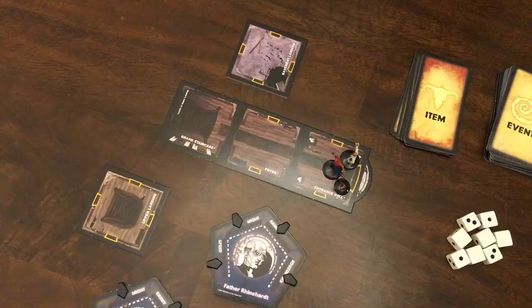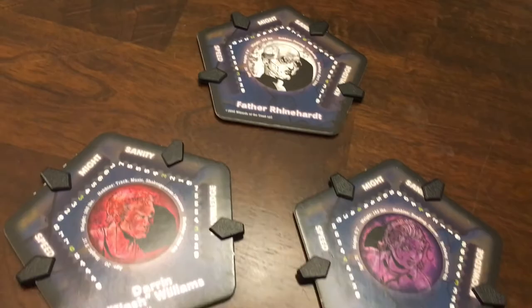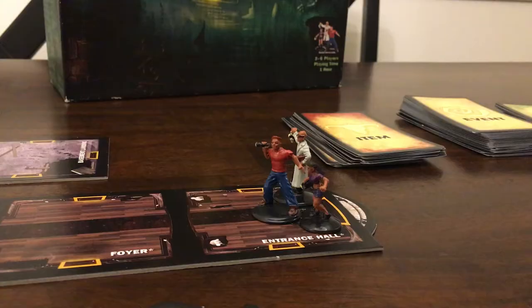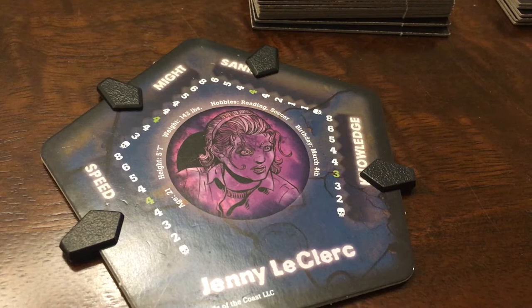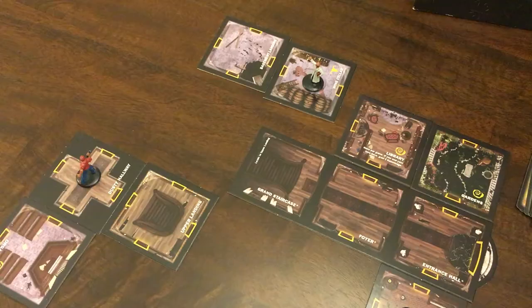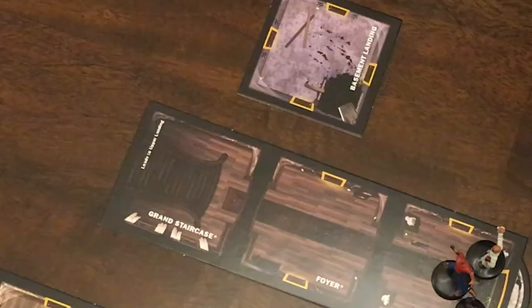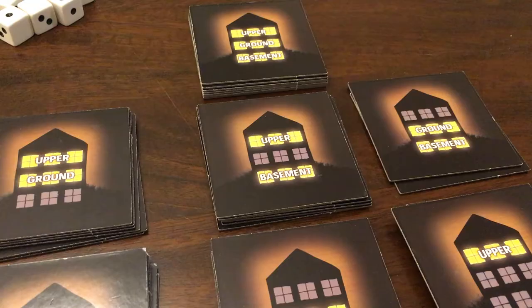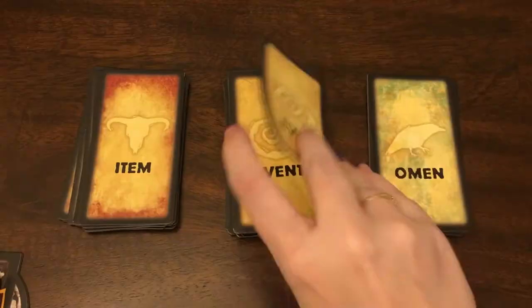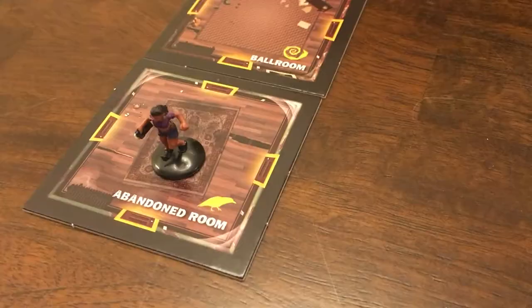Betrayal at House on the Hill is another cooperative game, figuring out what lurks up in the abandoned house. Each player chooses one of the many characters to explore the house, each with their own speed, might, sanity, and knowledge, which will let you know how many spaces you can move and how you can survive certain events. You start with three rooms, always at the entrance of the house. The more you explore, the more rooms you discover, and the more risks you take to experience events, find items, or even see omens.